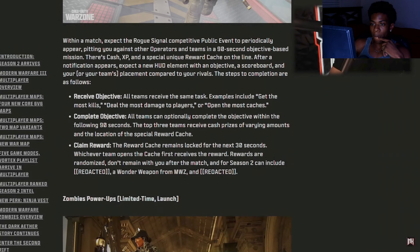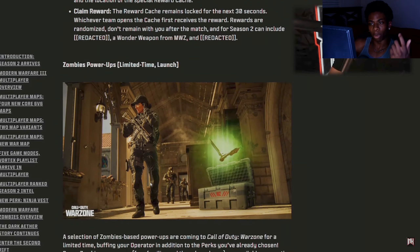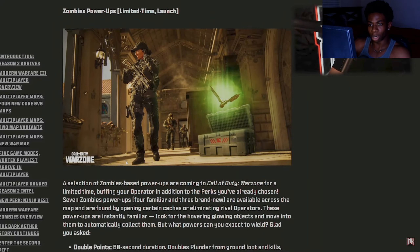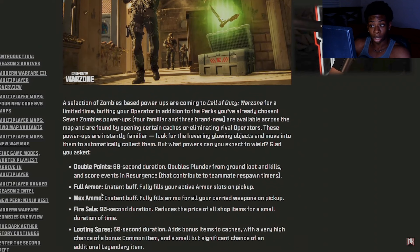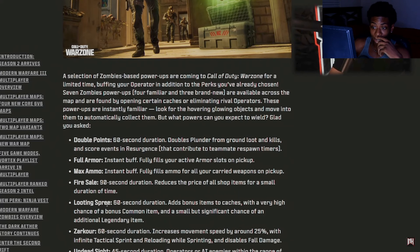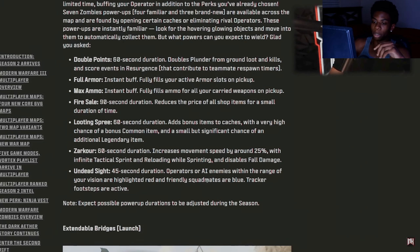One of the new things we know about is the ray gun — very powerful, reminds me of getting the ray gun from the Wonder Wall. There are also going to be zombie power-ups on the map: Full Armor Max, Fire Sale, Looting Spree, and Zarkor which is increased movement speed. Warzone is going to be huge — I'm going to have to play it for sure.